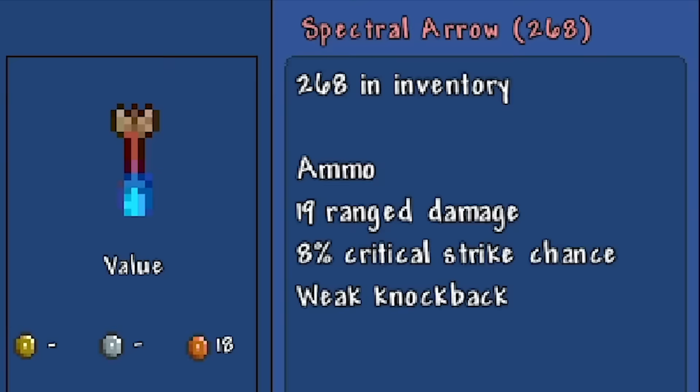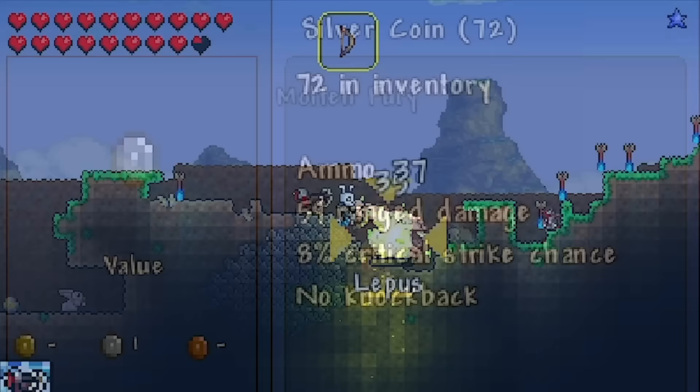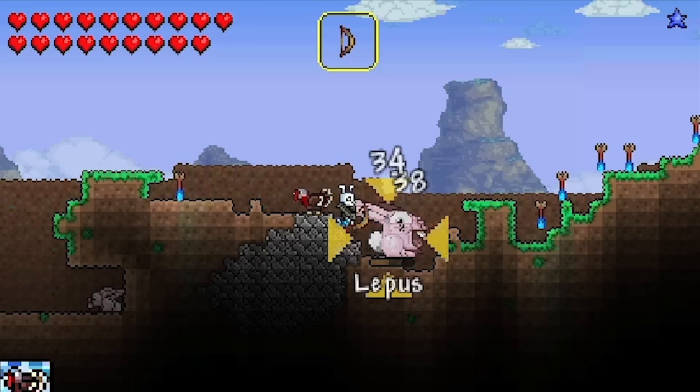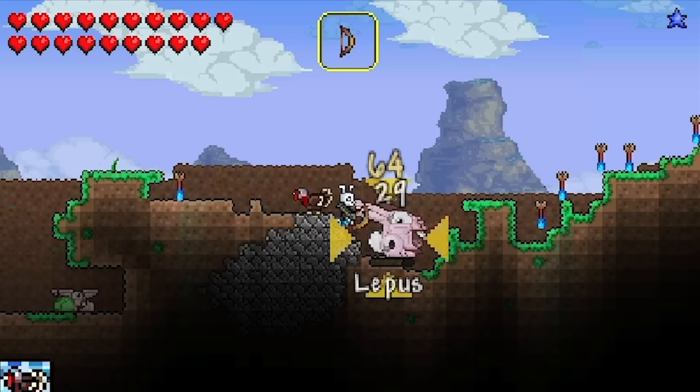After several minutes of frustration, I said enough is enough. I'm just going to stun lock it - I don't know if it can even do anything now. I think it just straight up can't. Also, this boss has a 1% chance to drop three Souls of Might. With three Souls of Might in pre-hardmode, you can't actually do anything - they're all hard mode recipes. So just for fun, I guess.